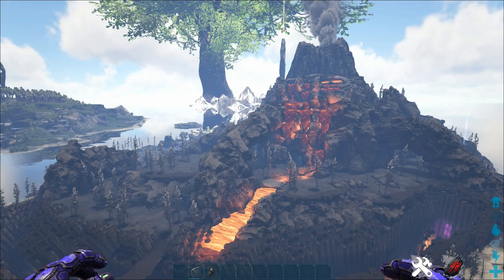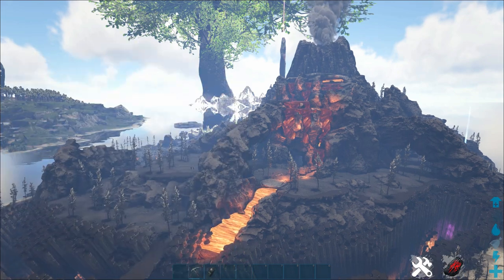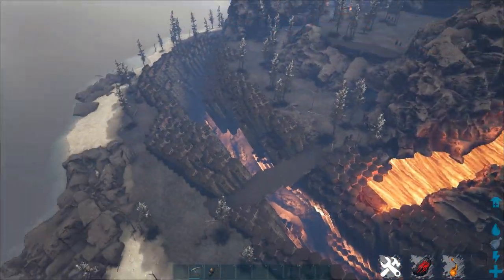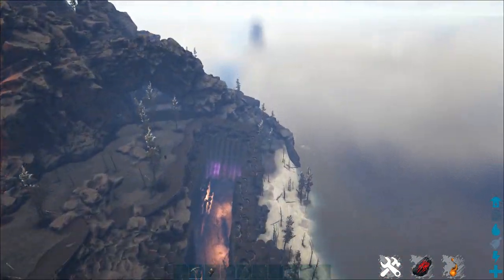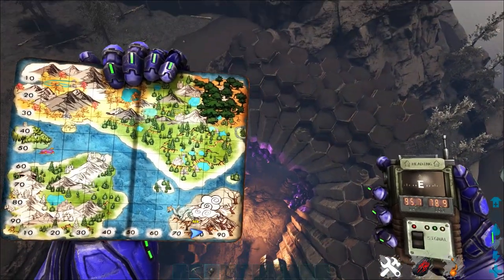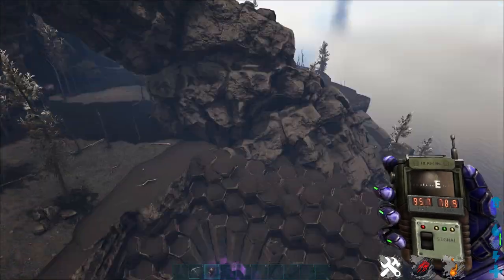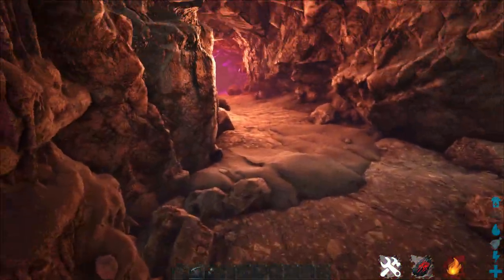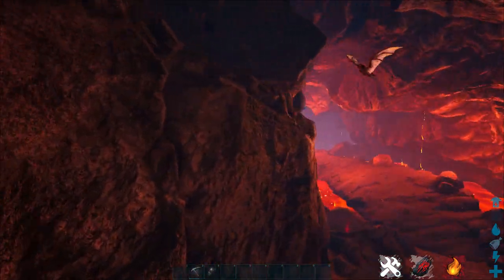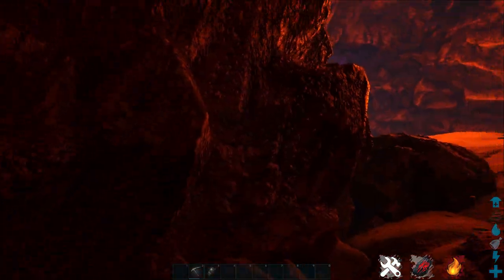We're here by the Magmasaur Cave on the south side of the southern island, right on the west coast. You'll see this big lava flow that goes down from the volcano into a huge wyvern scar — there are a lot of fire wyverns here, so be really careful. It gets even more dangerous inside. At the end you'll see a cave entrance with all these purple crystals next to it. Head down in there and go right past all the lava golems — sometimes there are magmasaurs here and all kinds of dangerous cave creatures. But if you fly here at night using a Desmodus, you can stealth right past everything.